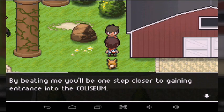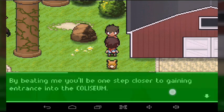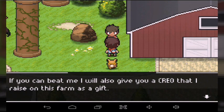Gemmas. Now, what these gemmas do — when you use it on a Creo, it will increase their affinity to a certain element. Now, the reason why I already used it is because I was using it on Fern. So if I go ahead and take a look, take a look at Fern's affinity.